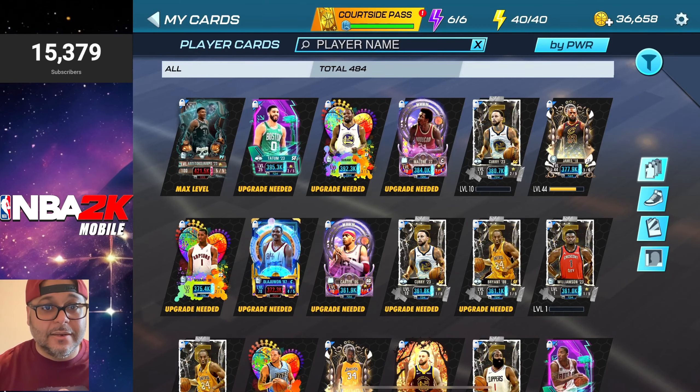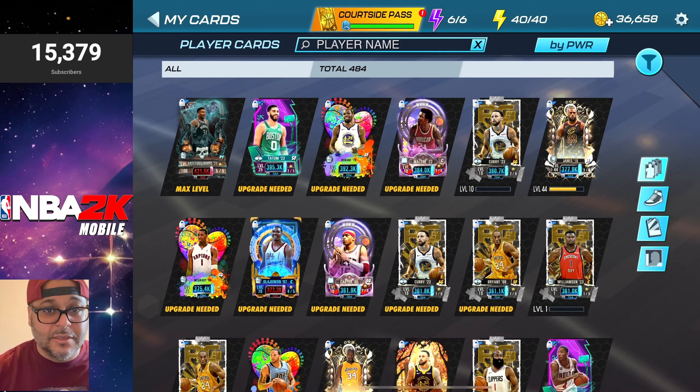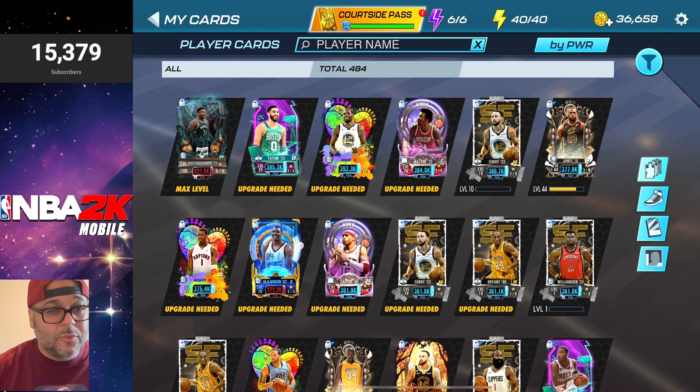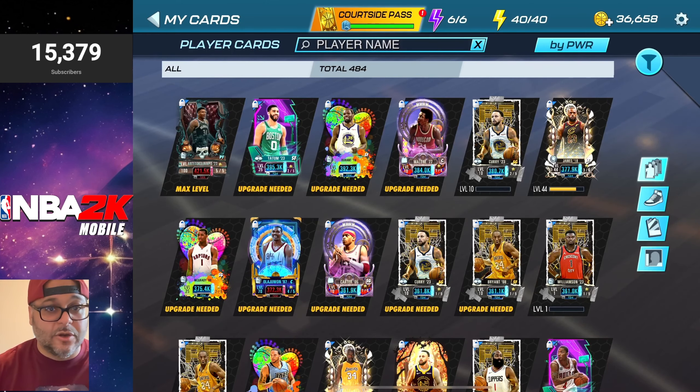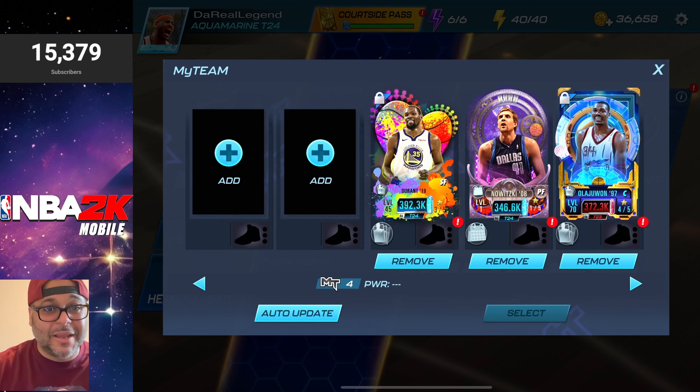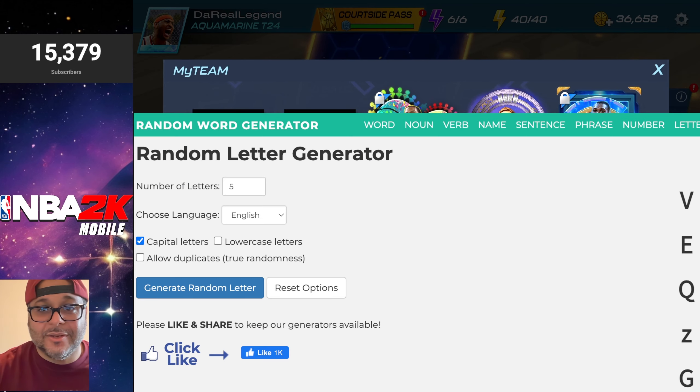For the NBA champion slot, I'm going to go with Hakeem the Dream Olajuwon, because we need a really good center who can at least give Wembe a challenge. He can get buckets, grab rebounds, and make up for the lack of defense from KD and Dirk. We've got Hakeem the Dream in there — now we have two options left: a point guard and a shooting guard.